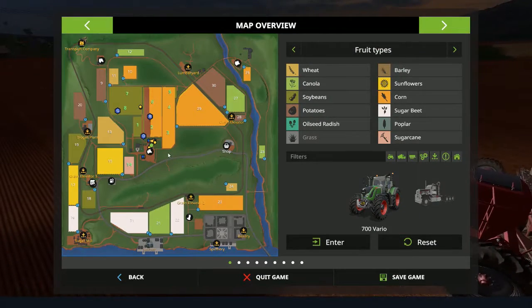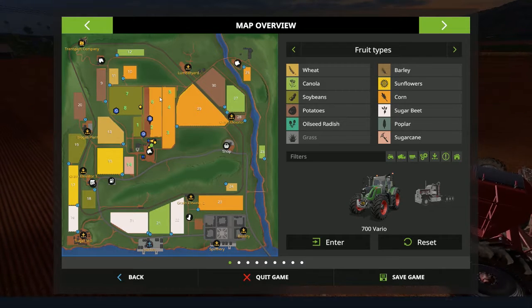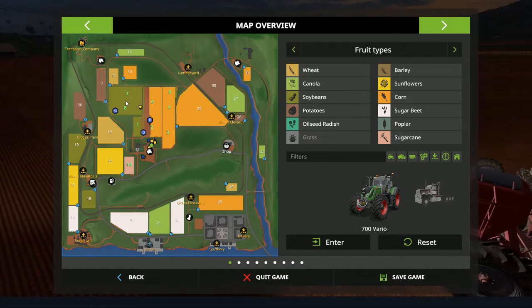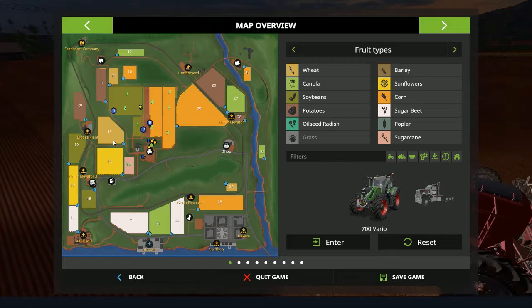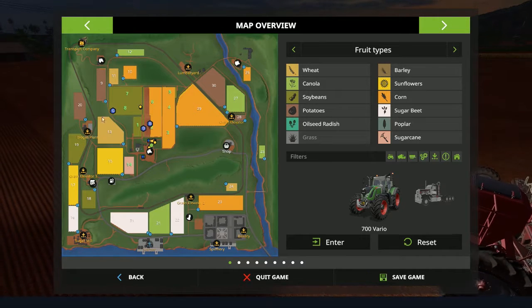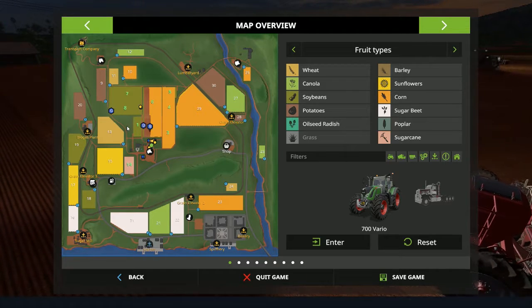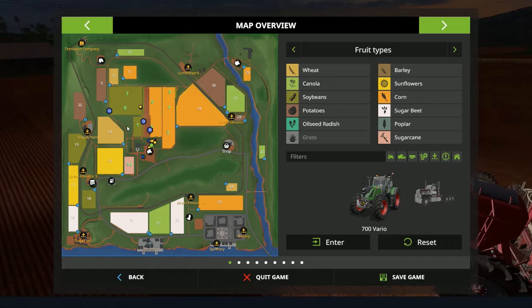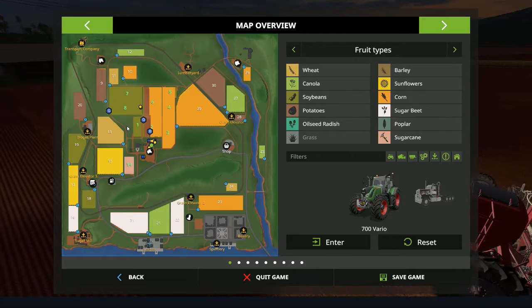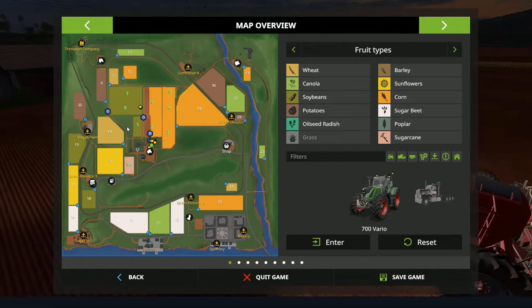I also expanded fields — 3, 4, and 5 are now one field. 2 and 6 have always been the same field, and 8 and 7 are the same field as well. Eventually I'd like to either do field 29 or combine 15 and 13 and square off the edge on 13. At that point I'd definitely be looking at getting a T9 New Holland or introducing the Big Bud pack into this map. The Big Bud is a rather slow tractor but it can get a lot of work done.